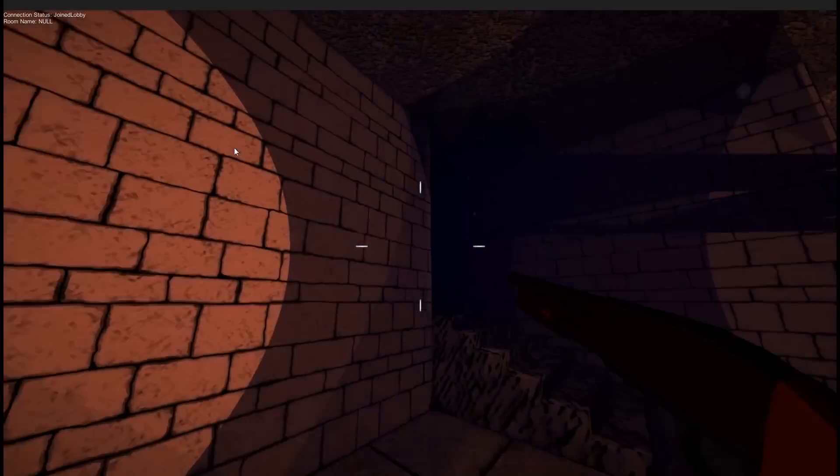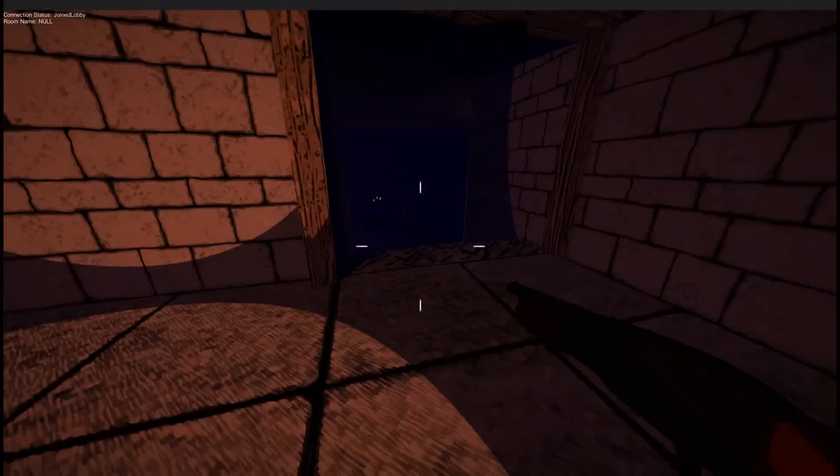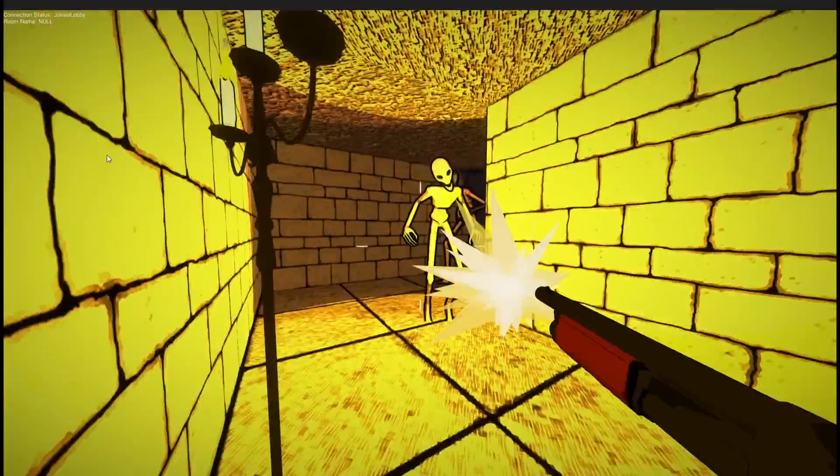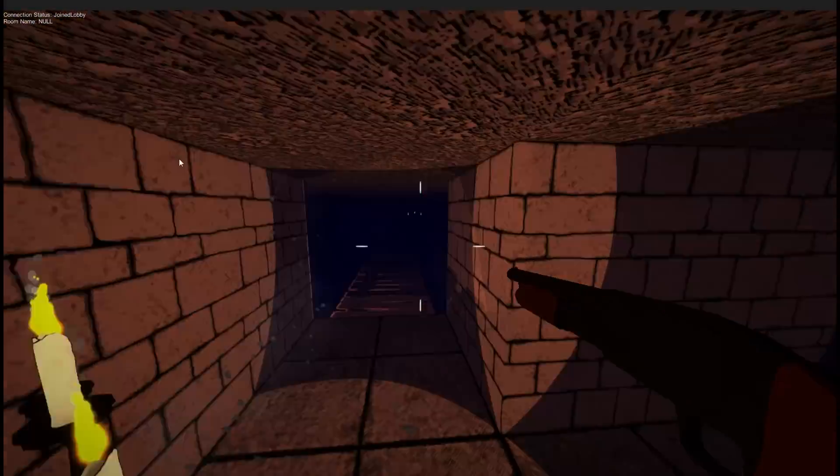The first and currently only weapon we have implemented is the shotgun. The weapon's simple model is a holdover from an art style we were trying out before we decided on this cel-shaded look. Its functionality, however, is more representative of what we're trying to do.